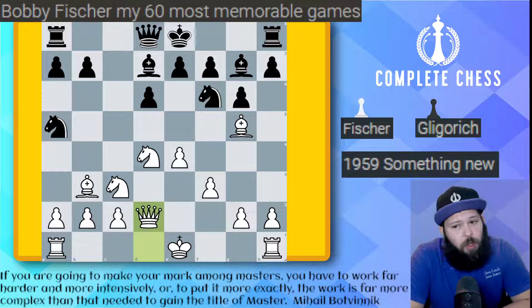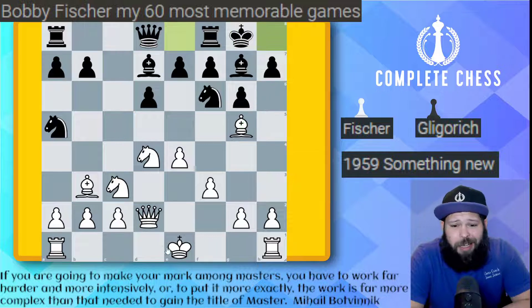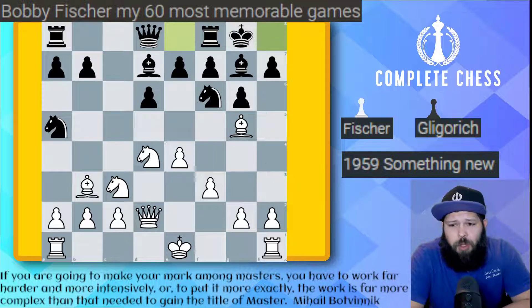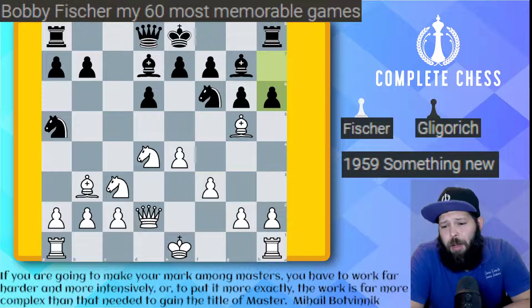Bishop g7, queen to d2 - here he comes. Pawn to h6, and this is going to muddle the waters a little bit because now you don't have the standard ideas. In a regular game you would just castle, then probably bishop h6, castle queenside. Fischer has a very good score against this, so Glukovic tries to change it up with something new - pawn to h6.